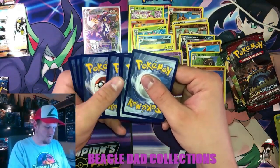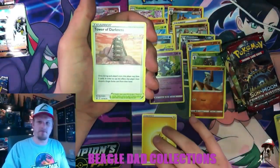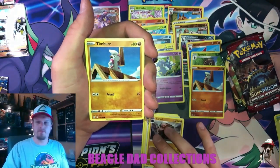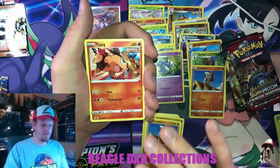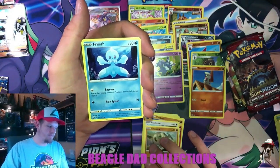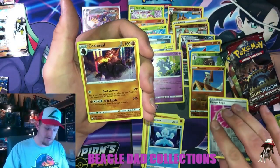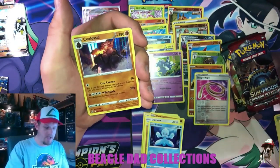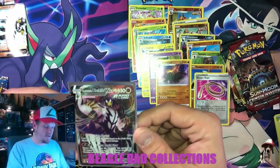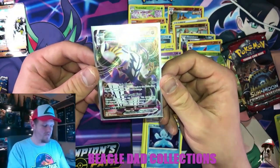Will we strike double fire? Lightning Energy, Tower of Darkness, Kiawe's Focus, Carkol, Timber, Tepig, Flaaffy, Silicobra, Frillish — Escape Rope into a Coalossal for our holo hit. Very nice. Not a bad way to end the opening, but obviously this Urshifu VMAX is the star of the show. Look at him in all his glory.